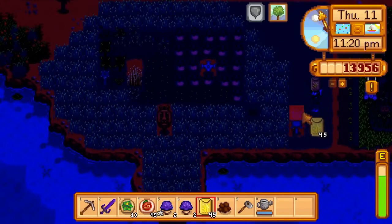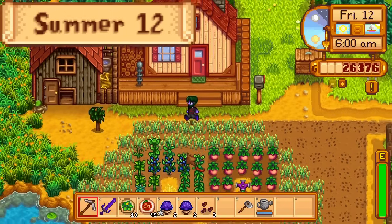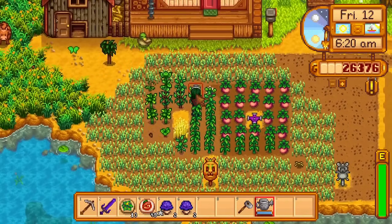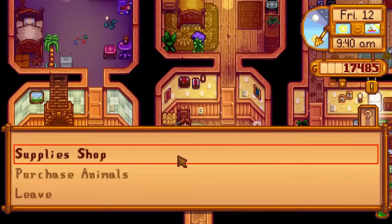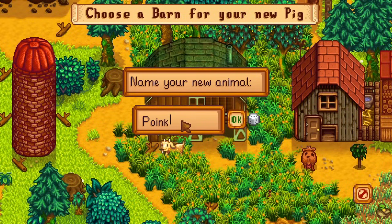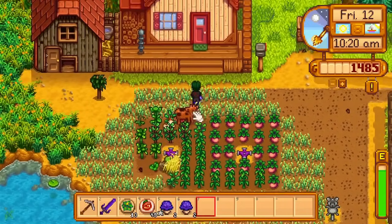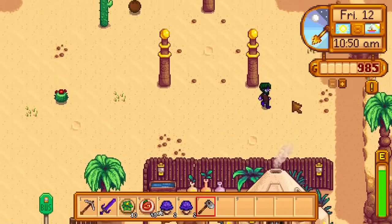The last thing I do is plant some more wheat to the right of my main crop area. Day 12 of summer. I harvest the now-grown blueberries, water the crops, and buy another sprinkler from Krobus. Then I go to Marnie and buy a pig, naming him Poinko. Unlike most other animal products, the truffle doesn't require high friendship, so Poinko does not need to be pet. The iridium sprinkler is placed on the left of the farming patch, and now I no longer need to water these plants every morning.